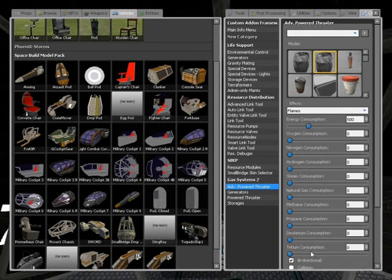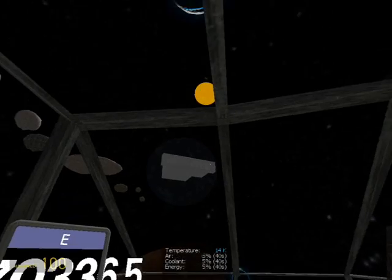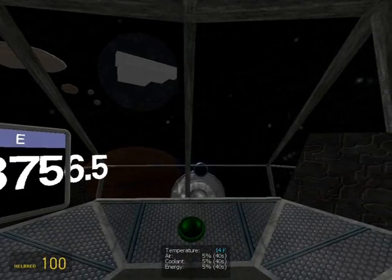Tiberium — if you have the Tiberium mod, you can use it here. Steam, energy, oxygen, everything. So, steam.